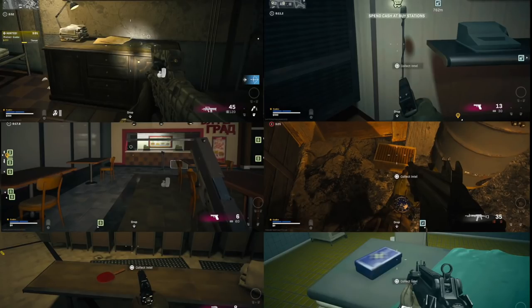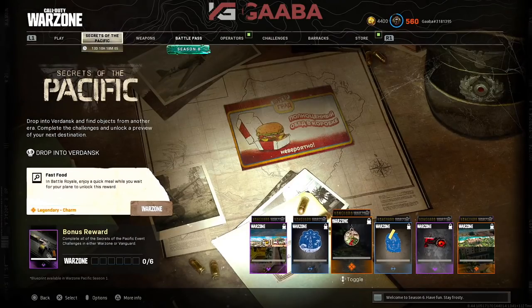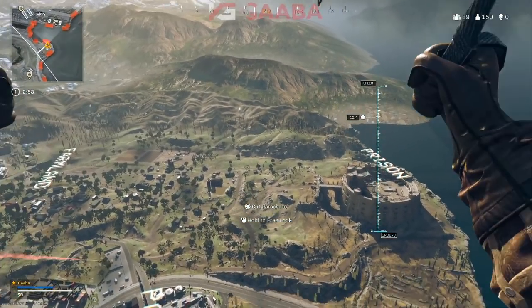I found all six locations of the Intel. Here they are on screen. They are in very random locations, but in this video I'm going to show you the exact locations, so make sure you check out the timestamps down the bottom. This is for the Secrets of Pacific, and it's a battle event inside Warzone. There are two ways to unlock it — one inside Vanguard multiplayer or inside Warzone.